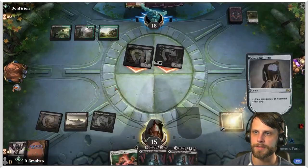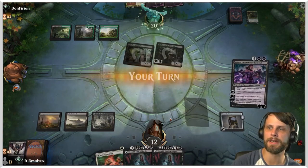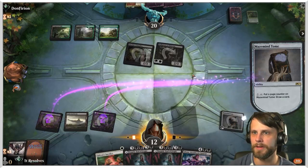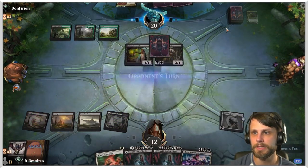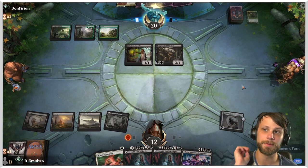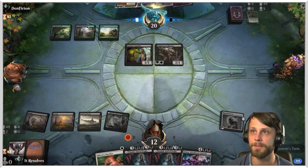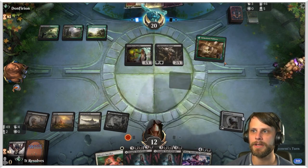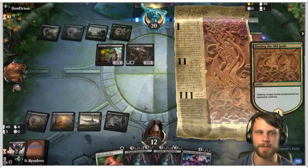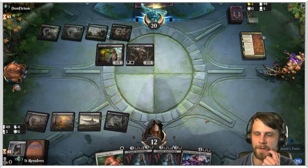We get to scry here which is nice. Taking a little damage, it's fine. We really need to be scrying on upkeep. I'd really really like to get a sweeper, specifically Ritual of Soot would be amazing. They could just use the Binding to hit the Tome. That seems like a reasonable play. So we don't need that stop anymore.